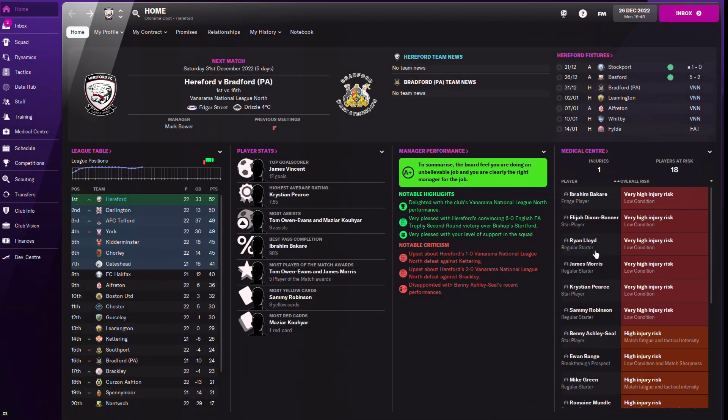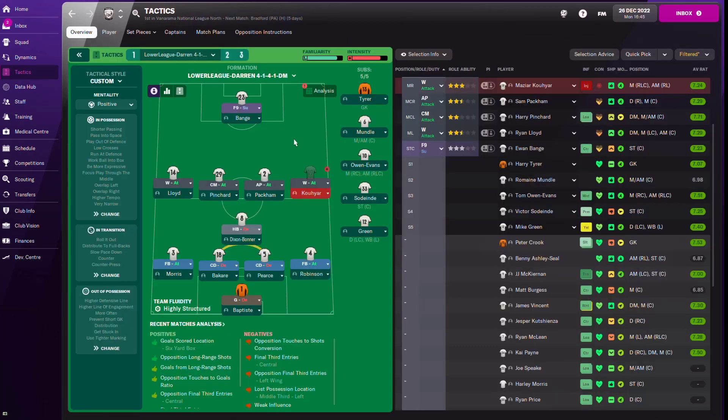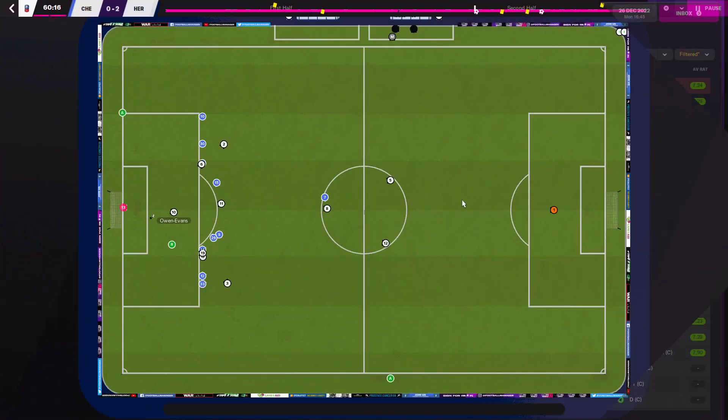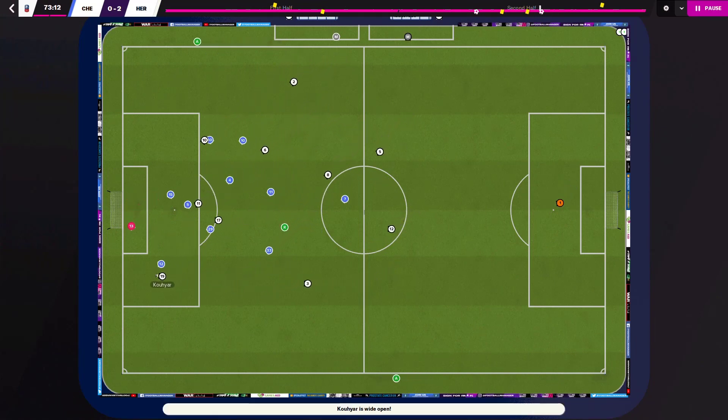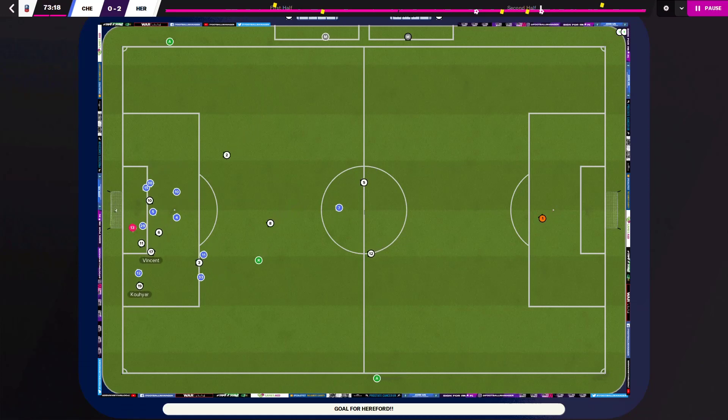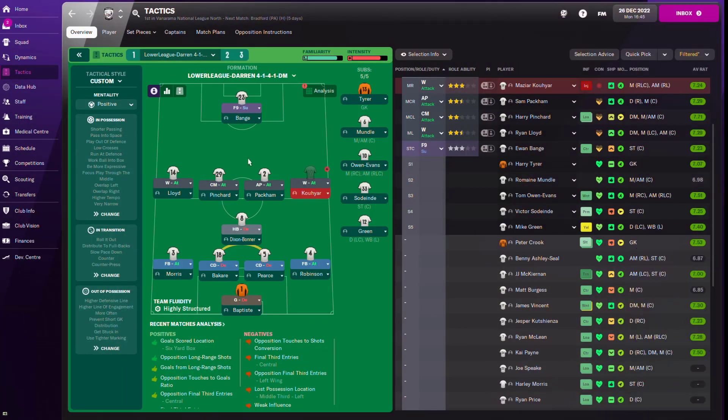Off the bat you can see from the medical center on the far right how many players are at risk of getting injured - this tactic is very demanding. This is a 4-1-4-1 DM tactic, nicknamed 'Darren' because it's a watered-down version of the Darren Devastating tactic from FM16, adapted for the lower league. I recreated this tactic on FM21 and FM22 as well - the lower league version I had to water down, although I kept the false nine.